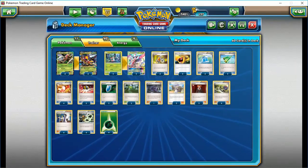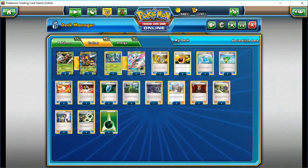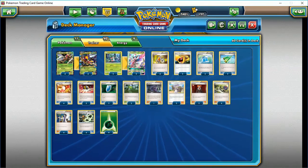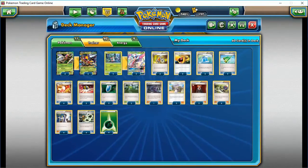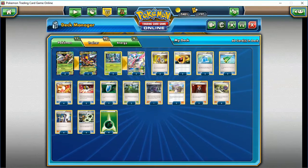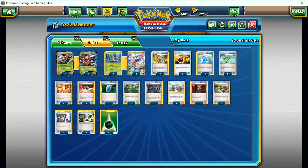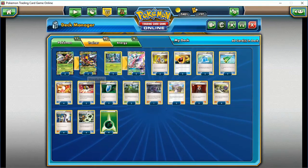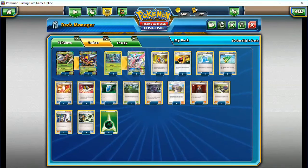We've got a lot of synergies to make that happen. Of course you need energy in your discard, so we have nine energy. Four Acro Bike helps us get it in there. Three Ultra Balls helps us get energy in discard. Four Sycamore — all synergy between these elements. Max Potion can help you get energy in your discard. Even better: if he attacked your Beedrill, you can do the attack, wait while he's paralyzed, use Max Potion to heal the Mega Beedrill while he has no energy on him, then put the energy on him all in one turn. Not having energy on Mega Beedrill can actually be used to your advantage.